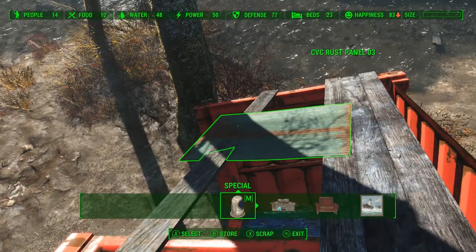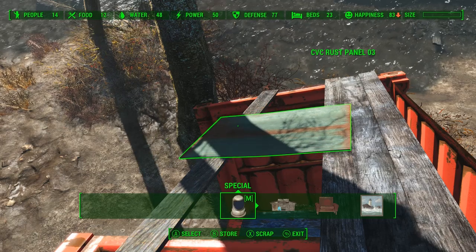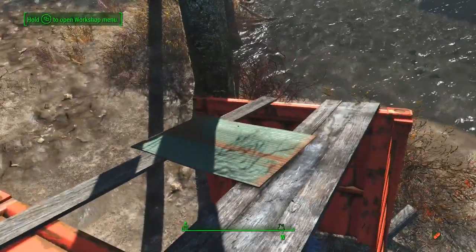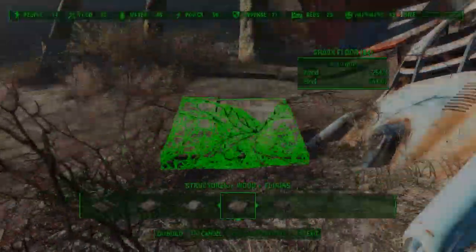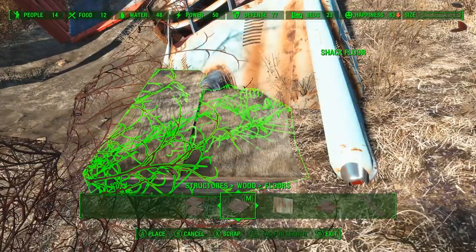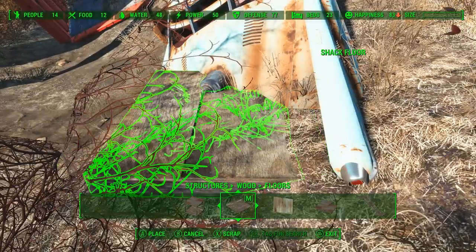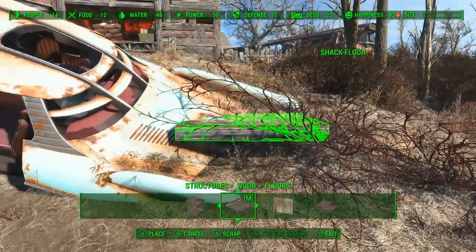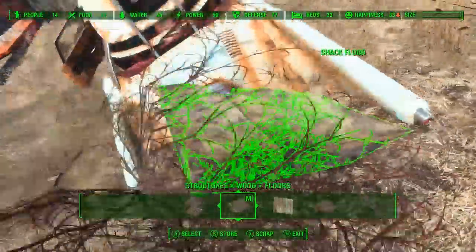Now that we have the boards in place we can take some of this corrugated steel and go ahead and place this on top. Now this is also from CVC's Dead Wasteland, and I'll go ahead and link all the mods I use in a Google Doc in the description. Here the technique is the same, just changing the angle until it fits. And now for a turret stand we're going to use the car as a base and we're going to take one of these quarter boards and we just want to glitch that into the vehicle as well as the ground. It's okay if it clips quite a bit — we're going to cover that up with some sandbags.